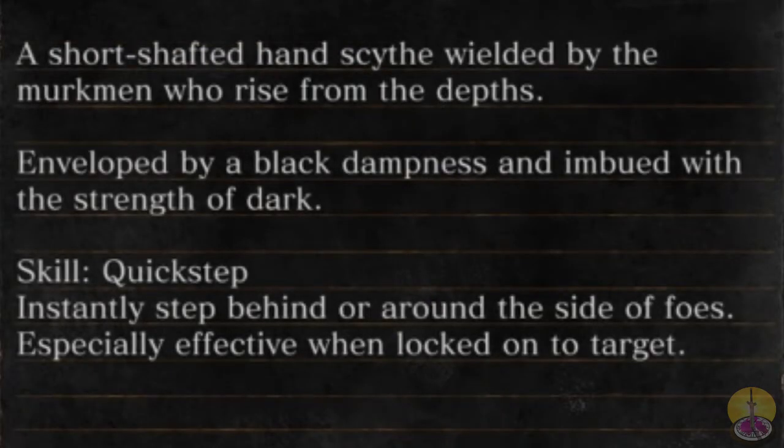Description reads: 'A short-shaped hand scythe wielded by the murkmen who rise from the depths. Developed by a black dampness and endued with the strength of dark.' Getting some Star Wars vibes here.